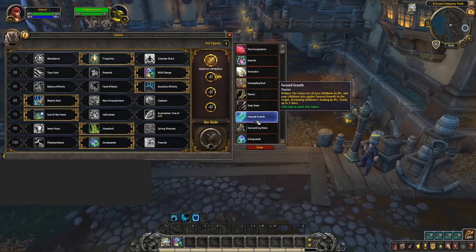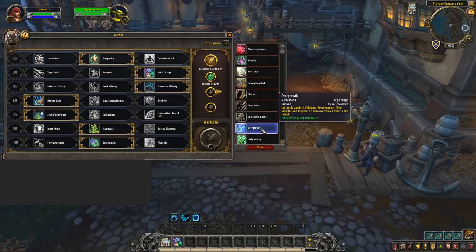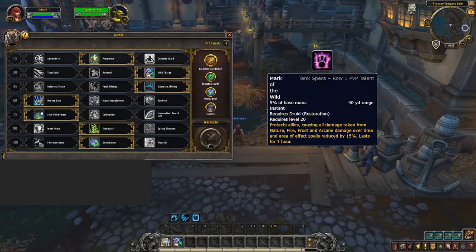Moving on to PvP talents: the talents you should be playing by default are firstly Focused Growth — this really aids in helping your single target healing and healing through the pressure of things like cleaves, and is basically the only talent you won't be swapping out. Overgrowth is also super strong for easily recovering when behind; coming out of CC with no HoTs, no problem. Also when against things with purge, you can easily add back your HoT effects to the target. Cyclone is also great in most situations — mandatory in 2s for the CC and when playing certain 3v3 compositions.